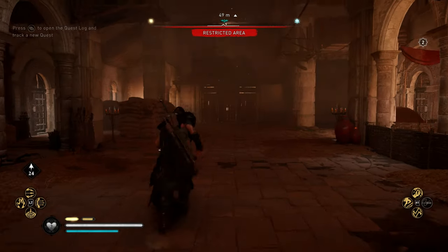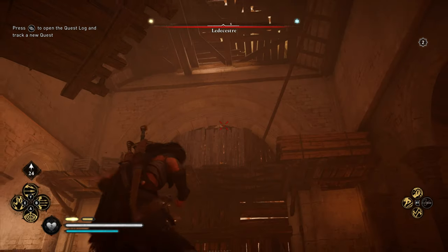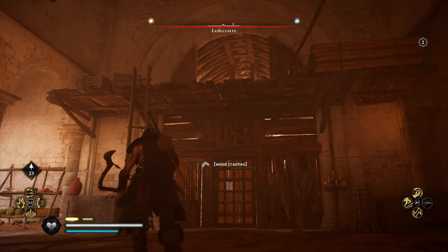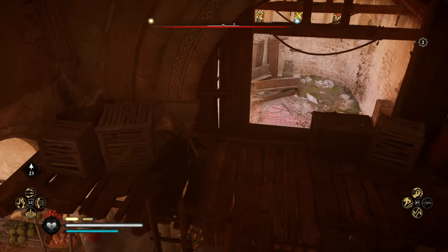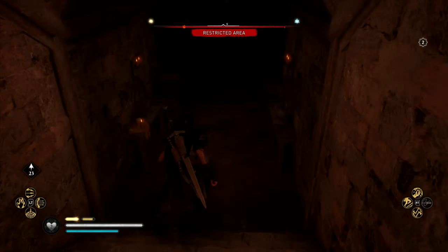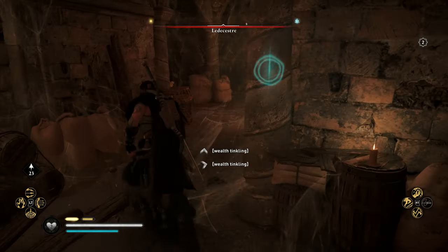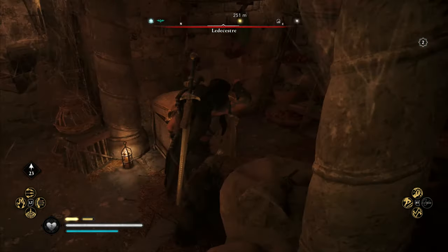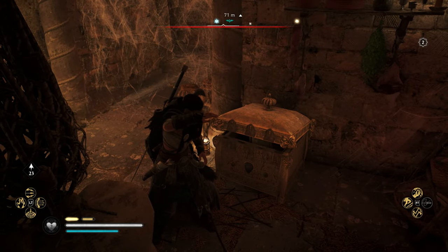You're gonna come across this door over here, but it's going to be barred. So you're gonna have to jump up and go down into this tunnel. Then you can activate your ability and the bow should be right over here — and you should be able to pick it up.